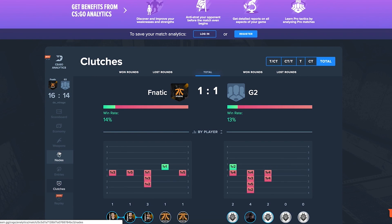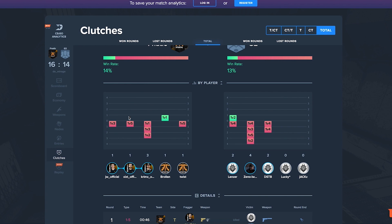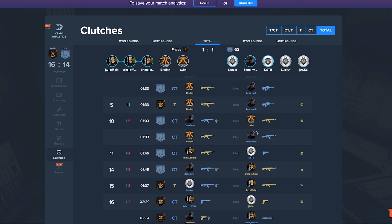Next, we have clutches. Here we see that we lost a lot of clutches — our clutch game that game wasn't maybe super good, but you don't know the situations. But if you see a player across a lot of maps or games consistently losing or winning clutches, then maybe you want to talk about how they think in 1vX situations, or put the guy that's good at clutches to be the last player that survives and stuff like that. And here you can see all the weapons that were used.